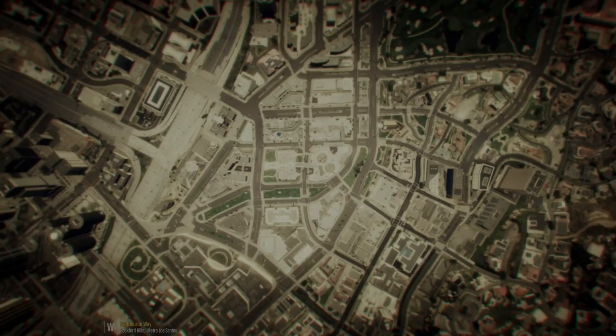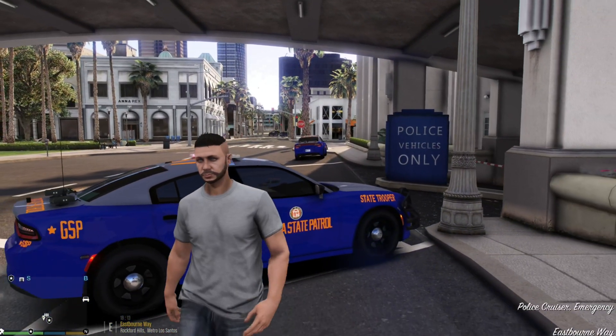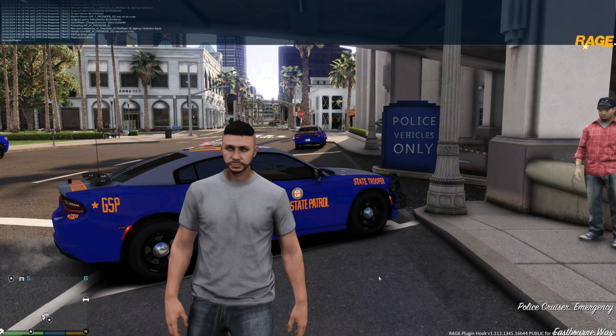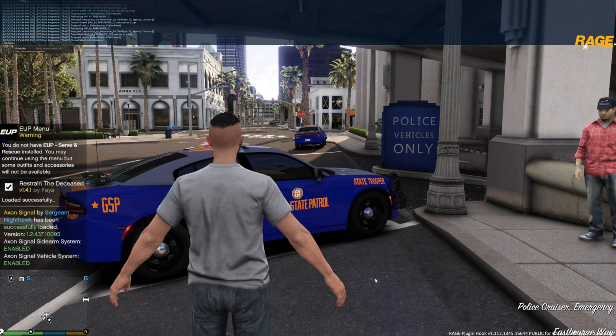We're getting into the game now. I should have changed the settings to not load plugins on startup since I don't like loading LSPDFR on startup, but you can see we're at the station. I'm going to hit F4, Reload All Plugins, hit Enter, and let everything load up. Then I'll type in Force Duty and let that load up.